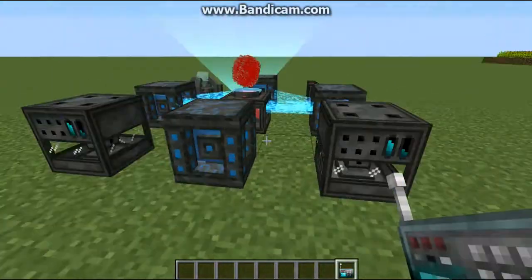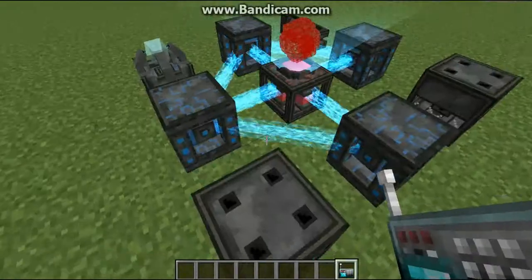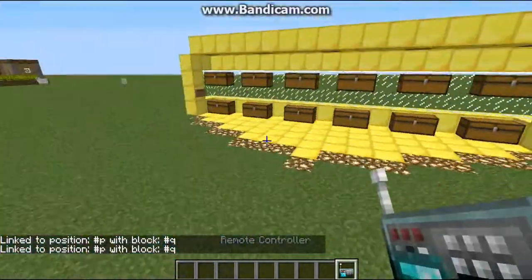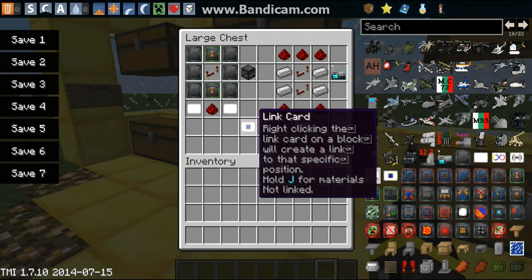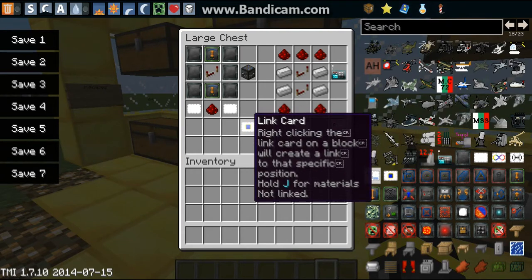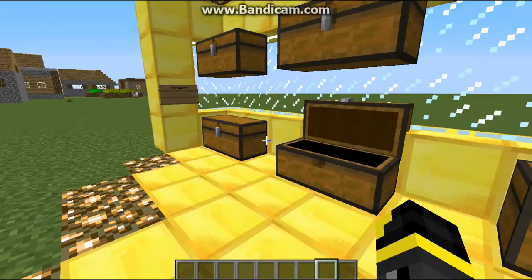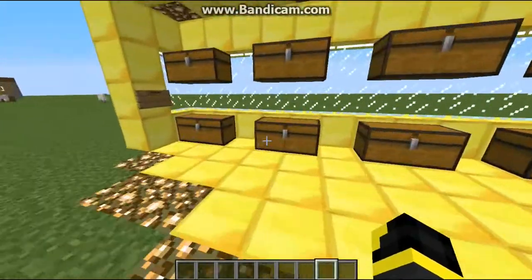So you can link two devices up — if I want to link them I just shift-click and shift-click and that links them up. Link cards obviously link something, and you need two blank cards and one redstone to create a link card. Identification cards are for modules like anti-personnel ones that kill players.